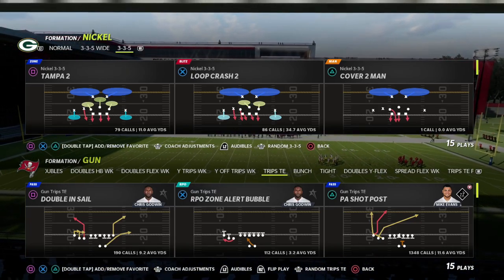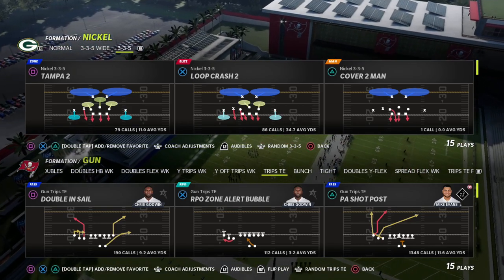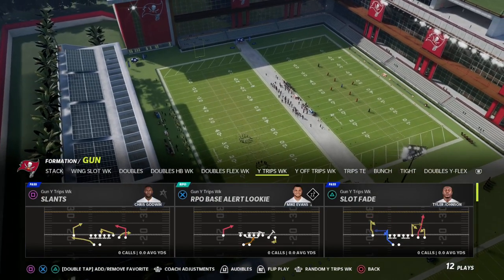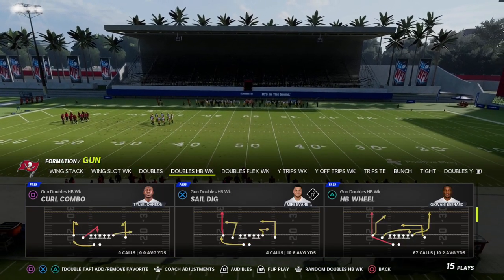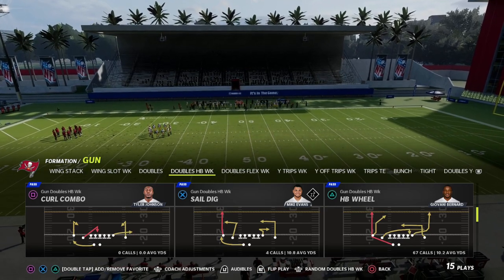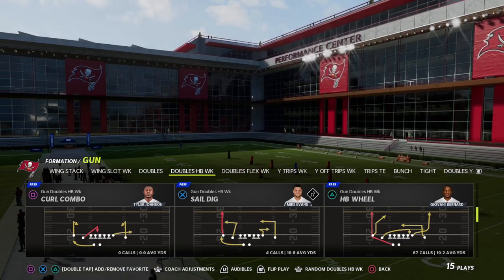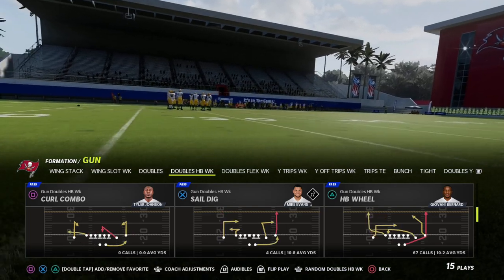In this video we're continuing our series on how to create a better offense in Madden 22. Today we're going to be taking a look at how you can attack our fourth key component for success, and that is attacking man-to-man coverage. You need to have a plan for it, and in this video we're going to show you some of the key routes you need this year to consistently attack man-to-man.